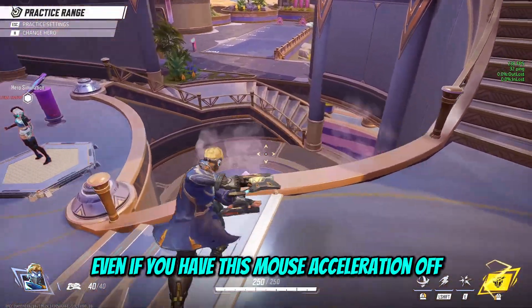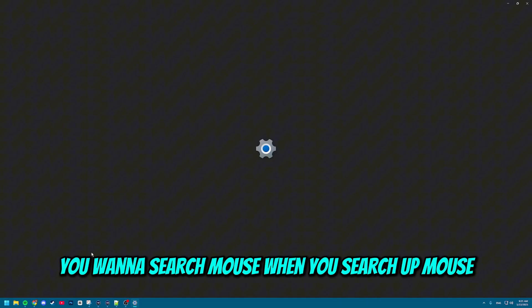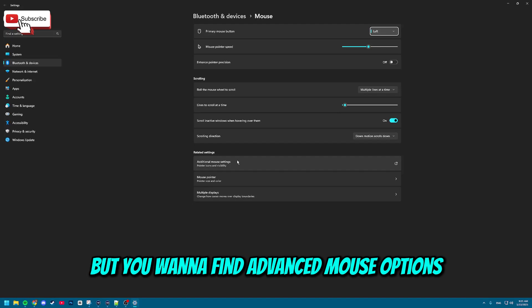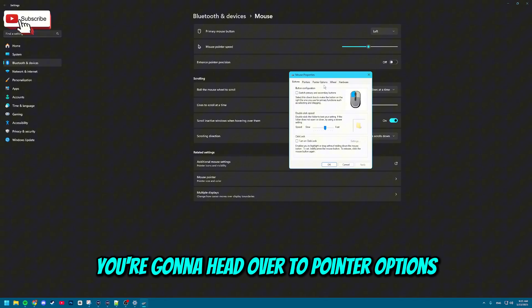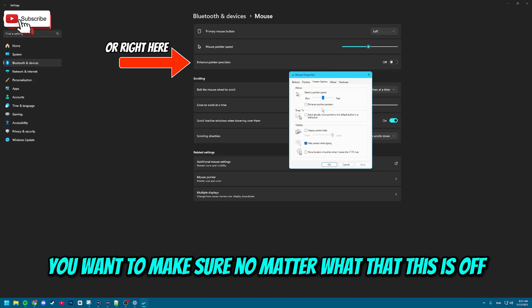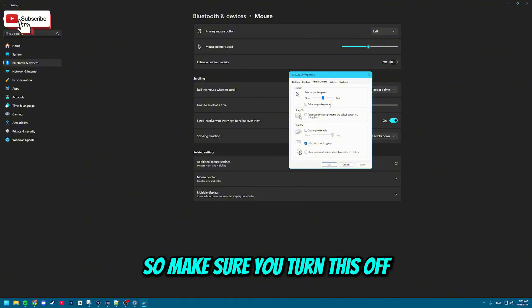One other thing: even if you have mouse acceleration off in-game, you might still have mouse acceleration on from Windows. From Windows, search 'mouse' and find advanced mouse options or additional mouse settings. Head over to pointer options and check if enhanced pointer precision is on or off. You want to make sure no matter what that this is off — it will give you mouse acceleration in every single game you play.